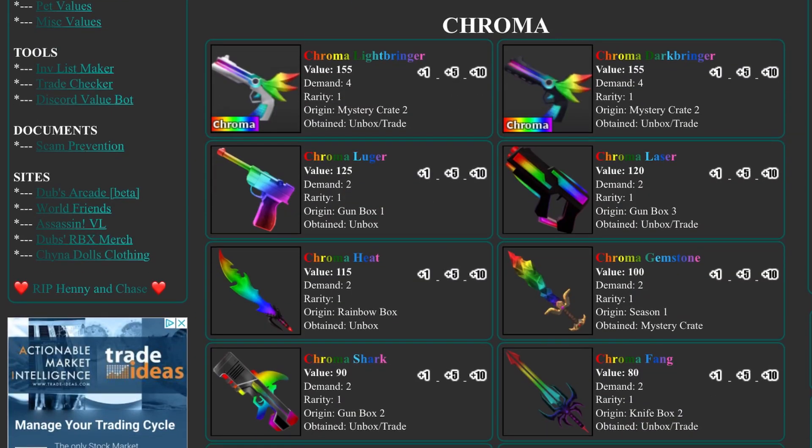So what changed the most was the Godlies section — Godlies changed a lot, and Chromas are actually rising a lot now. I'd definitely try to trade for some Chromas because they could go up to maybe 500 seers in the future. Anyway, that's it for today's video — make sure to like, subscribe, and turn on notifications. Peace!